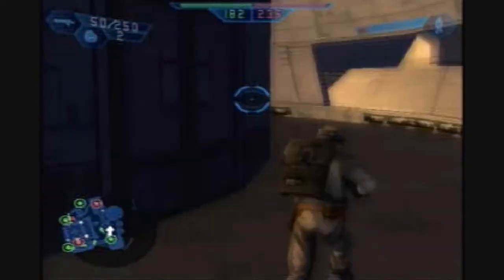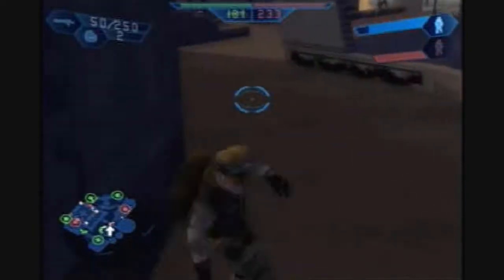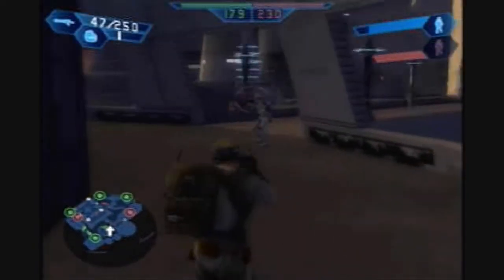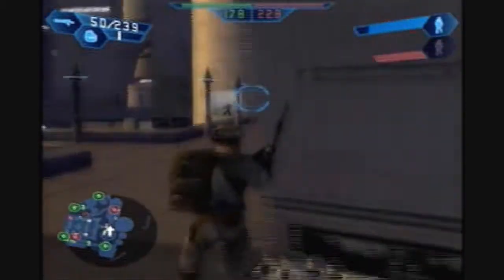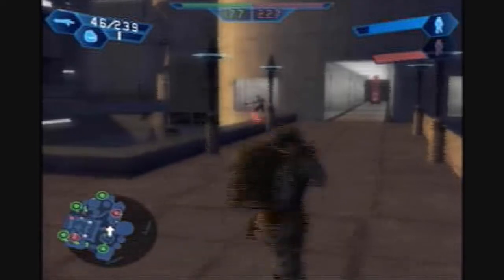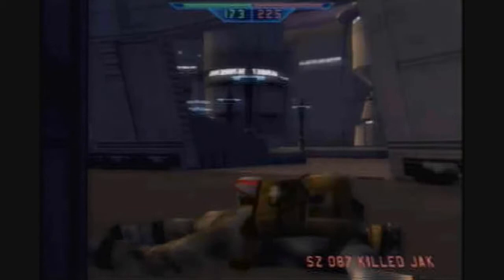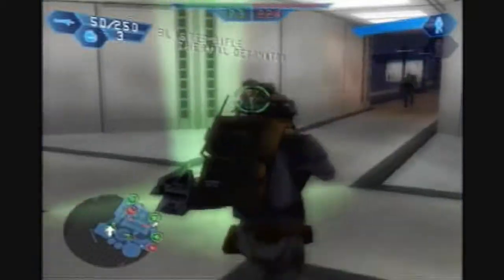Just capture all the command posts up here. Check the map to make sure you decide they can't overrun anywhere else. If they are, quickly try to respawn there and hold it, because if you get them down to that one command post in the courtyard in the middle, they're probably not going to be able to push out to anything at all. And that's basically how you win this.